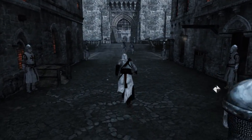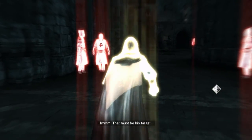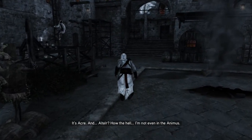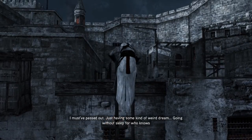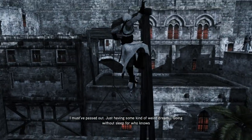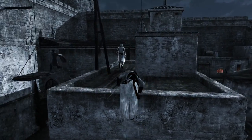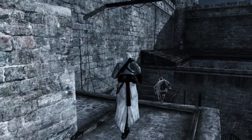Oh my god I'm Altair! What is this? Where am I? That must be its target - it's Acre. Altair! What the hell - not even in the animus, this is weird. I must have passed out - just having some kind of weird dream. Is she an assassin, or am I assassinating her? I don't remember this at all. I can't assassinate her though, I can't tackle her.